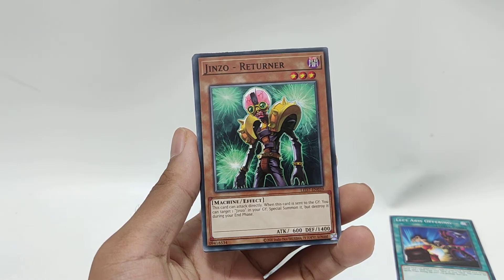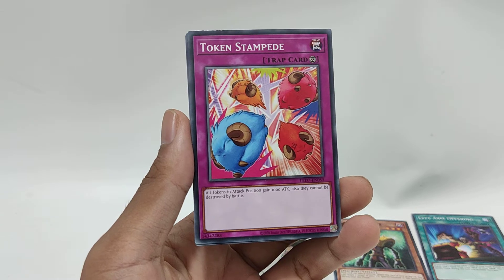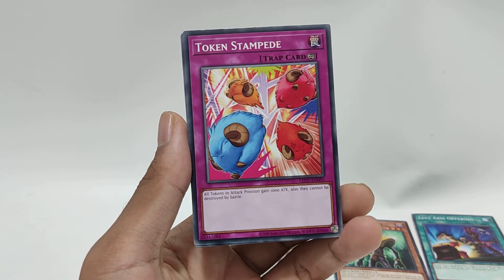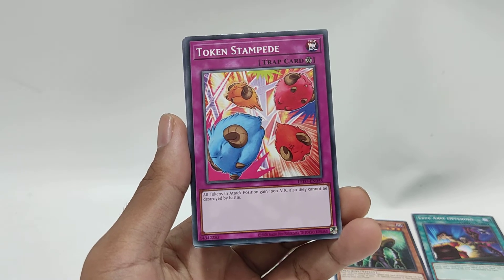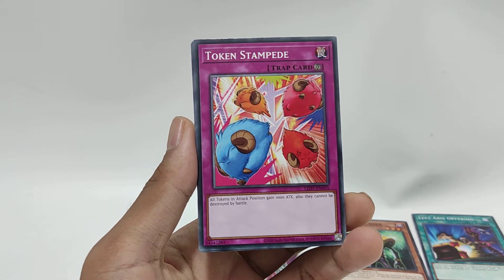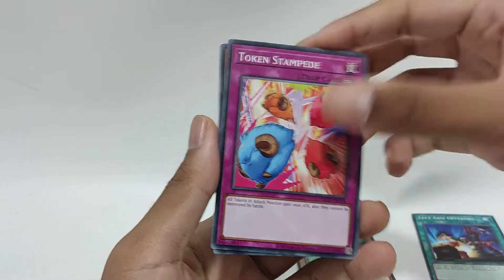The next one is Token Stampede — an Infinite Trap card. All tokens in attack position gain 1000 attack and cannot be destroyed by battle. So basically if you have Scapegoat and you have this, it's practically a beast — a good card. If you guys know, Scapegoat is from Joey's deck, and hence most of these cards are kind of like Joey. Jinzo is also kind of like Joey.